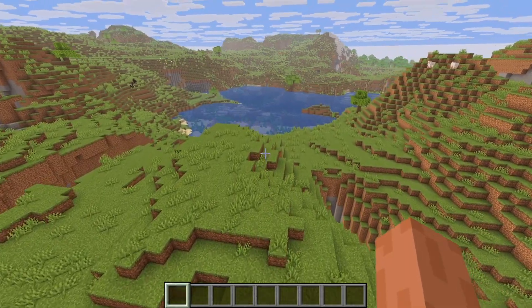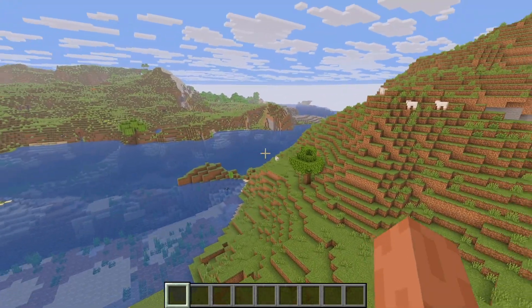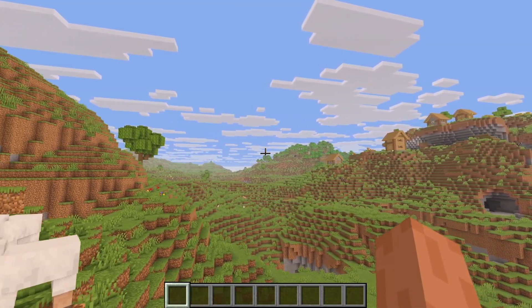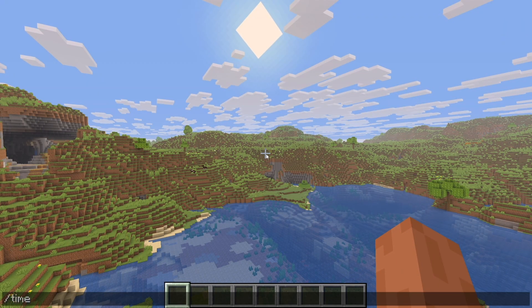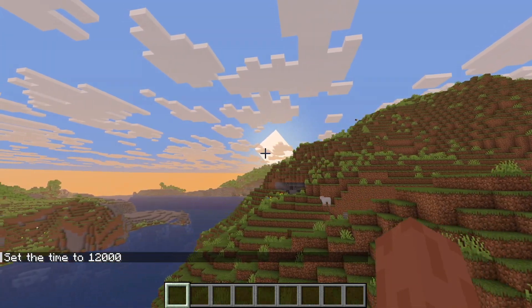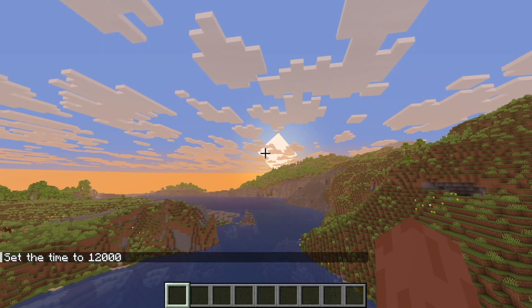If we go ahead and take a look at the water, it definitely does look pretty good. You are still able to get all the benefits of shaders — better lighting and everything looks way brighter without needing an incredibly high-end PC. If we set this to sunset, here's how it does look like. It honestly looks pretty good. We do have a diamond-shaped sunset, and this shader will definitely get the job done.